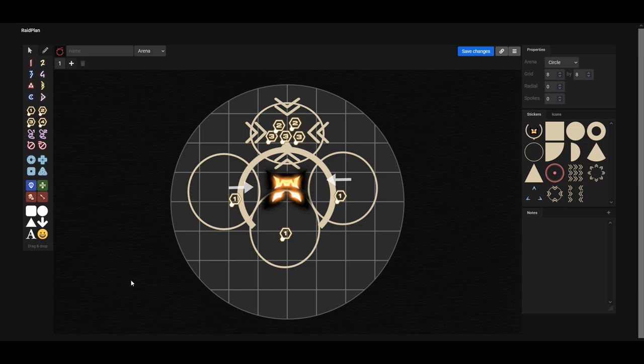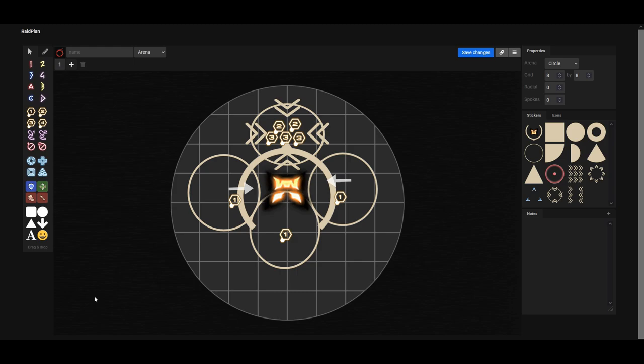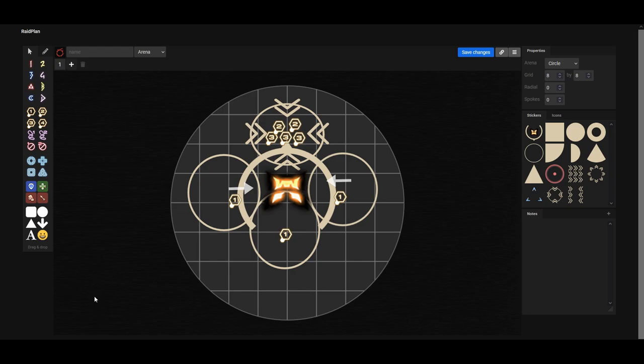There is also a huge AoE coming from Nidhogg that needs to be soaked by five players. This cannot be soaked by the players placing their towers. If a player placing their tower has someone else standing in their spot, they get knocked back to the wall and die. So the players with number ones are placing their towers, while the players with number threes and number twos are soaking the stack AoE. The players soaking the towers also have to bait Nidhogg clones, which do Gerskogul line AoEs and need to be baited outside the boss, otherwise they'll clip and kill players inside.